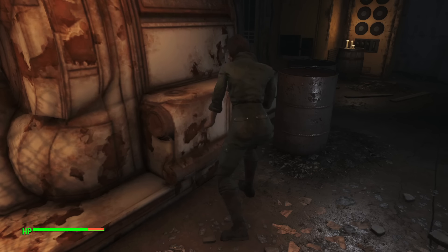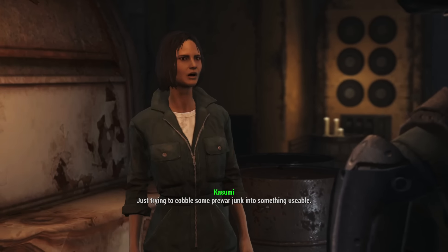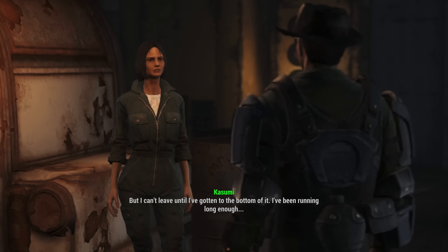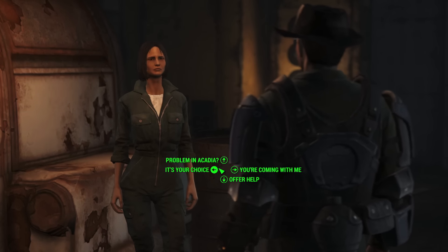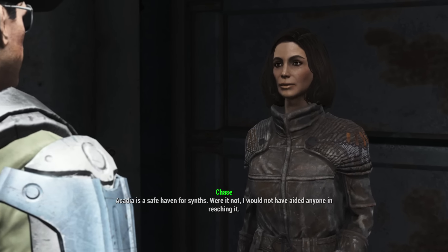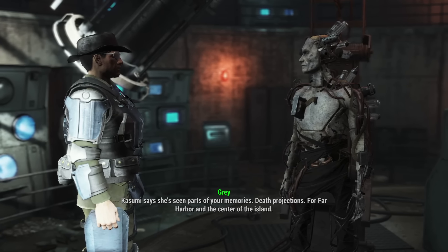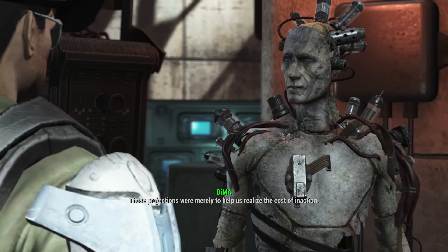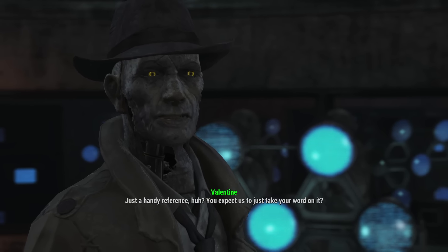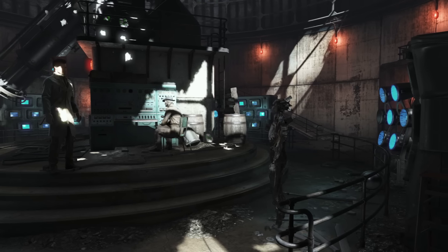Kasumi can be found tinkering with some machinery in Acadia's depths. If you ask her to come back to the Commonwealth, she refuses — not just because she's convinced she's a synth, but also because she's found some worrying information about DiMA and data he's been building in the Acadia mainframe. So now we're stuck trying to ingratiate ourselves to the good folks of Acadia while trying to learn anything we can about DiMA. When Kasumi's concerns are verified, DiMA is confronted with his actions. He says he was simply running simulations to determine the likely death count if war erupted between Far Harbor and the Children of Adam — trying to keep the peace and needing as much data as possible to make informed decisions.